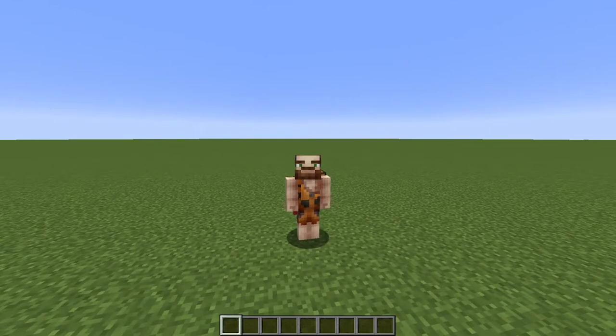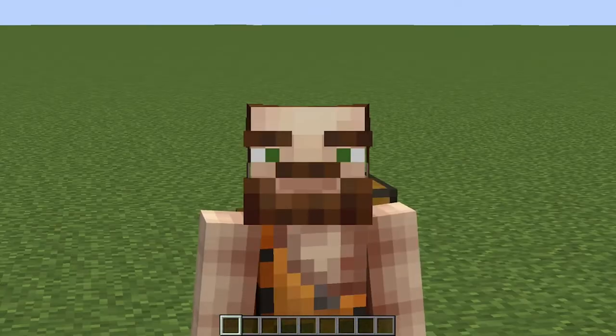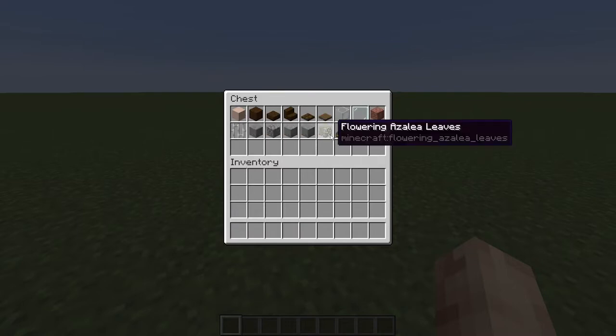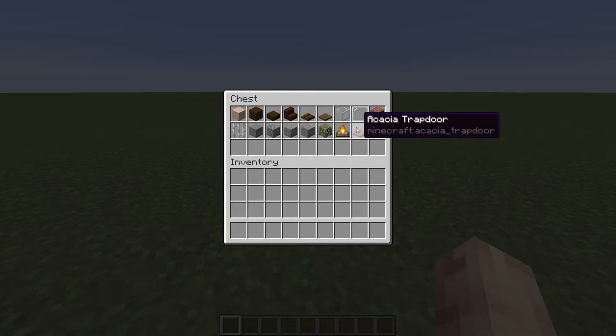We're going to do a tutorial on step by step of each block and what you're going to need to place down. In this chest is a list of all the material you're going to need. You're going to need to grab yourself some white terracotta, dark oak planks, dark oak slabs, dark oak stairs, dark oak trapdoors, spruce trapdoors, some glass, some glass panes, some bricks, some iron bars, stone, cobblestone, andesite, polished andesite, some leaves of some sort, campfire and acacia trapdoors.